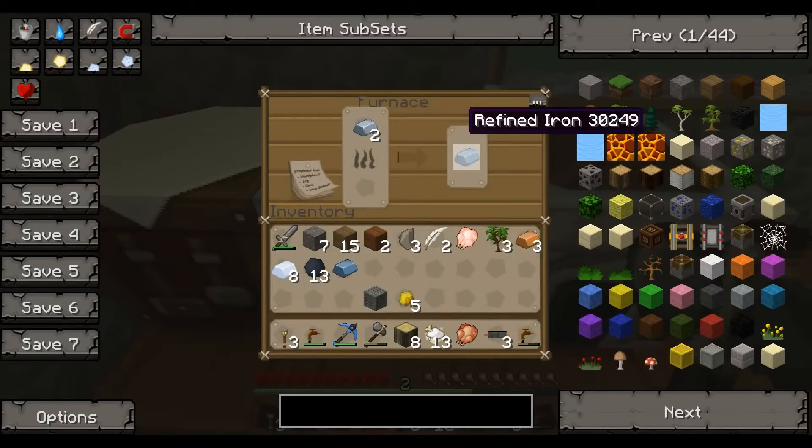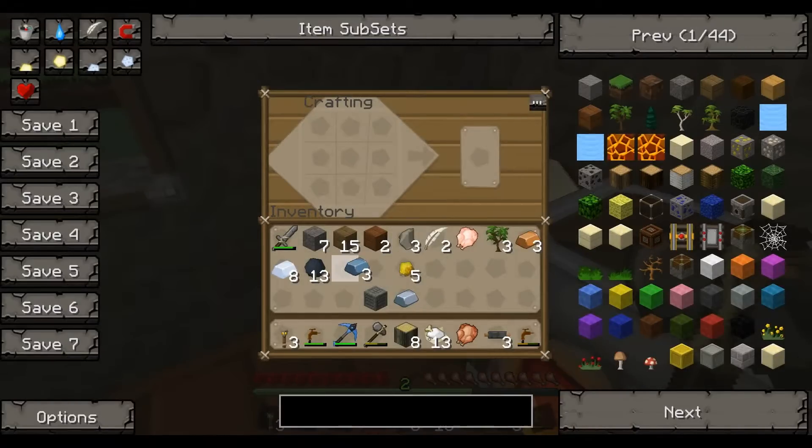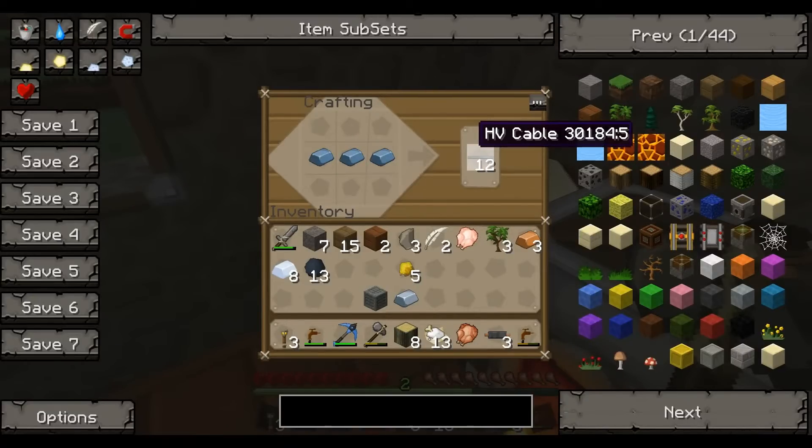I need one more. I think. One more — I don't want to burn that one, I want to keep it. Okay. Find iron, I think. Machine block.